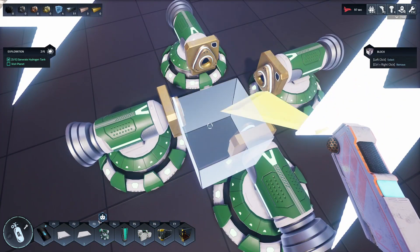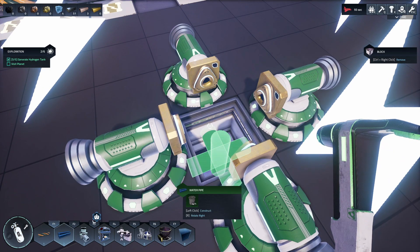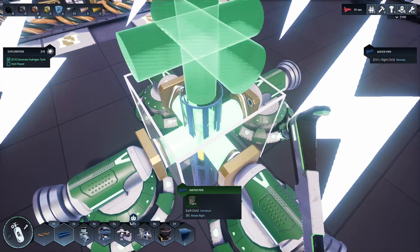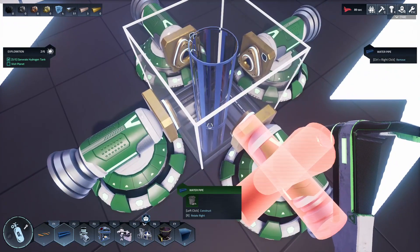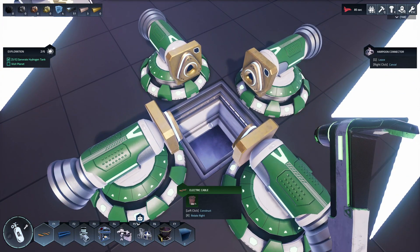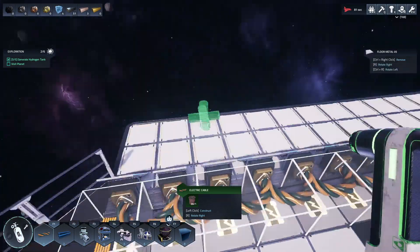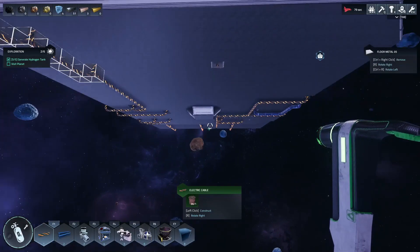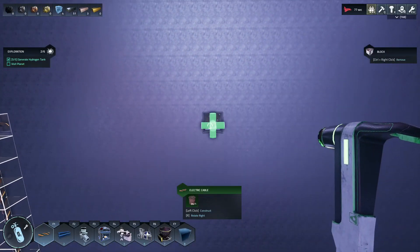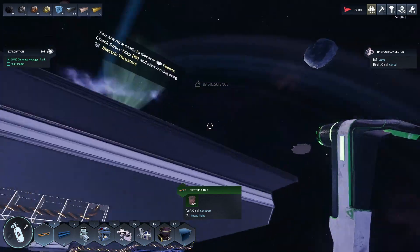We need three boosters. I'll put this down here. Take out the foundation and put these down in here. That's supposed to be cable - delete these, put in the cable, and then they're all controlled by one power node underground, wired up to the main grid. Simplicity at its finest.